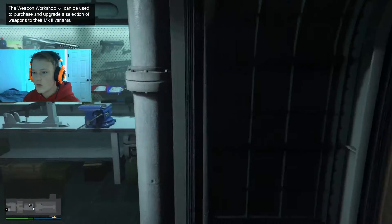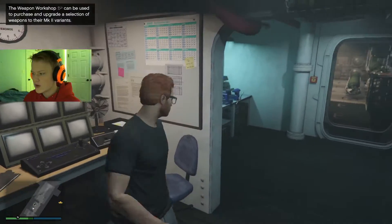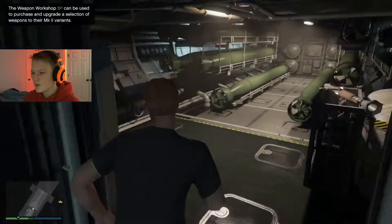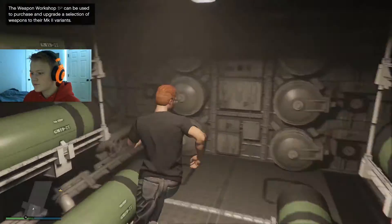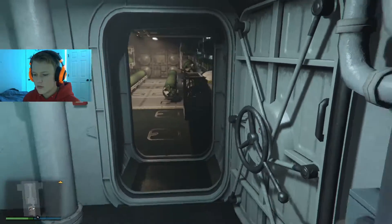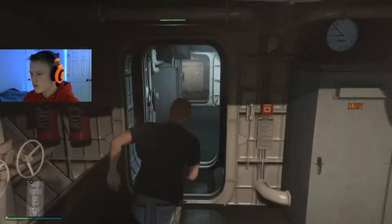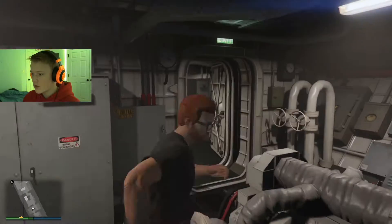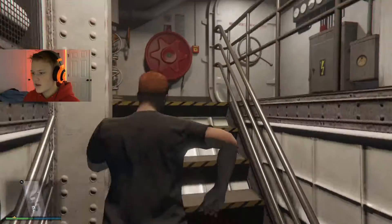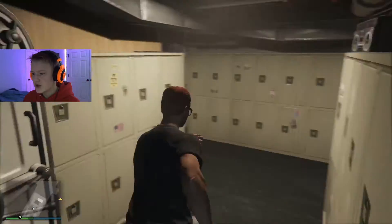There's another stairwell going up, and this one leads into the engine room. Oh wait — this is actually a weapon workshop. I don't know why it's all the way over here but it's kind of cool. You can get Mark II variants here. And this area over here is the missile storage — really cool.